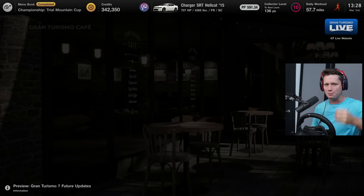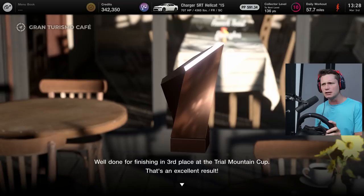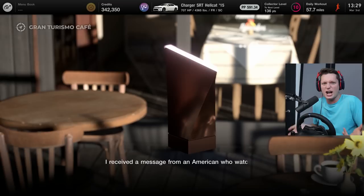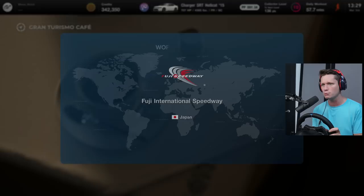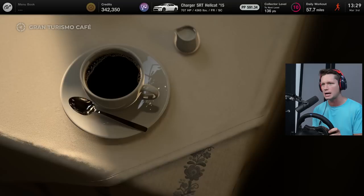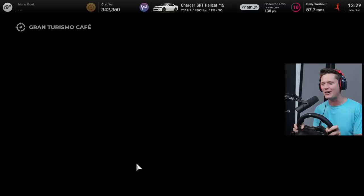We are gonna head to the cafe. We played back through two of those races again and we got it - we got a third place. That was our first third. I feel like that one was a little bit more challenging with the new car, underleveled, the track was tough. We're here on the wheels. So we've got a message from an American who watched the race - he wants to pay a visit to his new shop called Legend Cars. Our next menu - Nissan sports cars baby! Tell me there's a GTR in here.